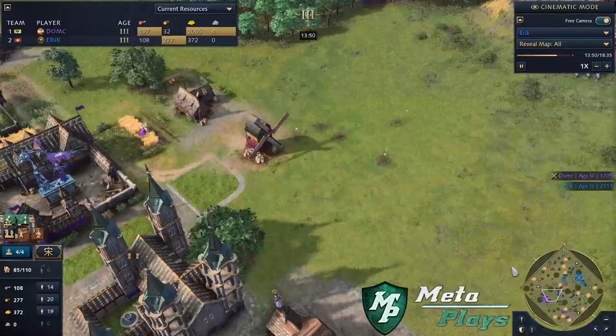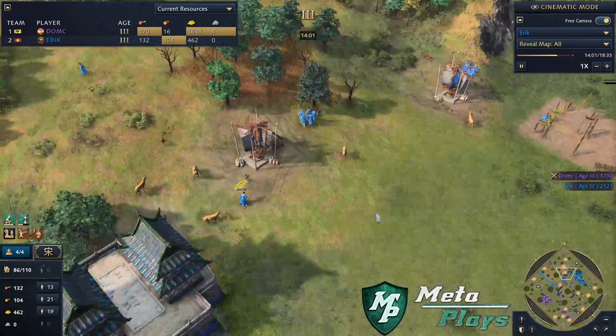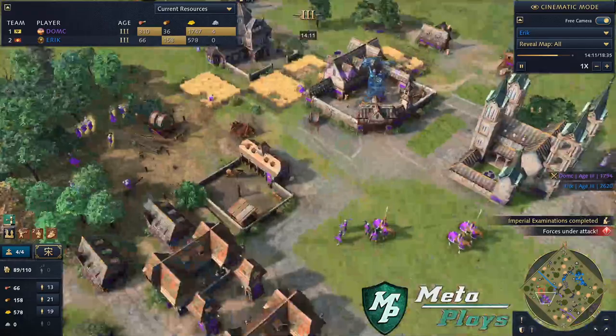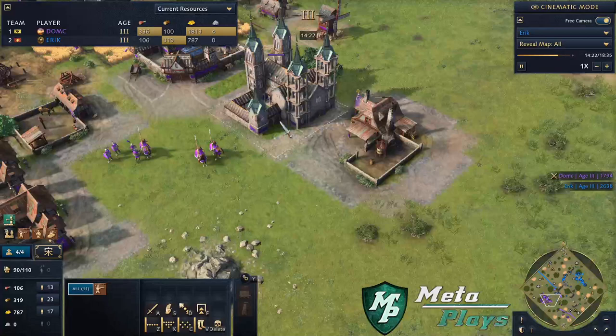Eric is chipping down the walls to make it easier to engage on DOMC. Meanwhile, his one-TC Song setup has really allowed him to leap forward with his eco. He's going to get control of the three relics on his side of the map and keep applying pressure to DOMC. Eric is still massing up — man-at-arms and horsemen — but he probably needs even more horsemen than man-at-arms because it's mostly crossbows he's facing.